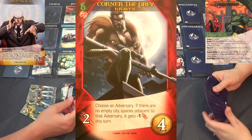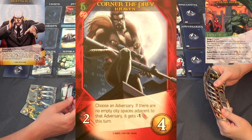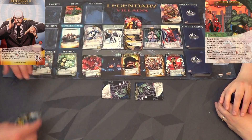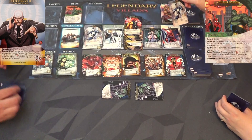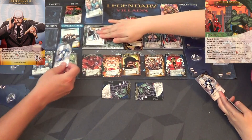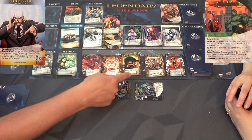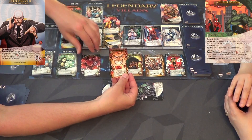I'm going to grab Corner of the Prey Craven again. The reason is it says: choose an adversary - if there are no empty city spaces adjacent to that adversary, they get minus one attack this turn. The city is so full I'm going to be able to start triggering that. Havoc has escaped - one of our new recruits has gone into the overrun. Let's place him in the escape pile and KO somebody from the city.